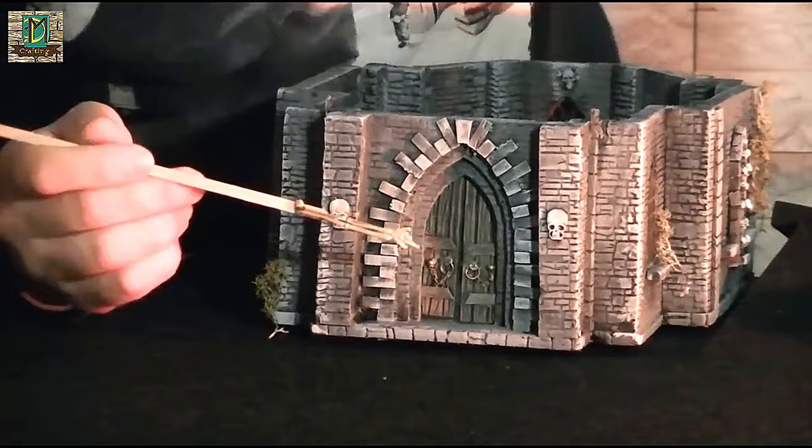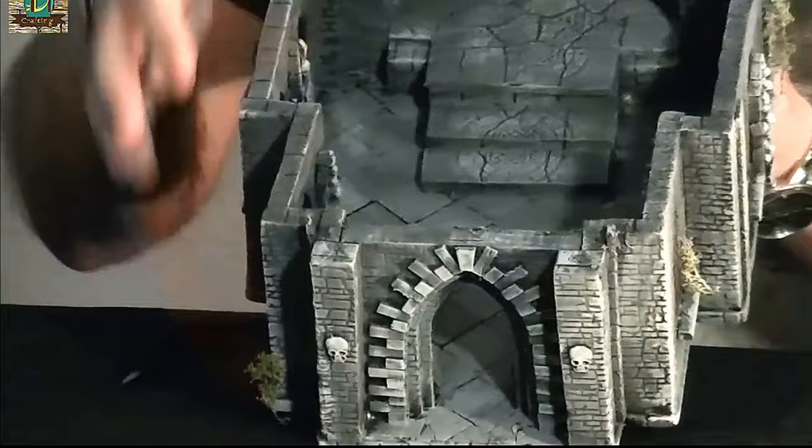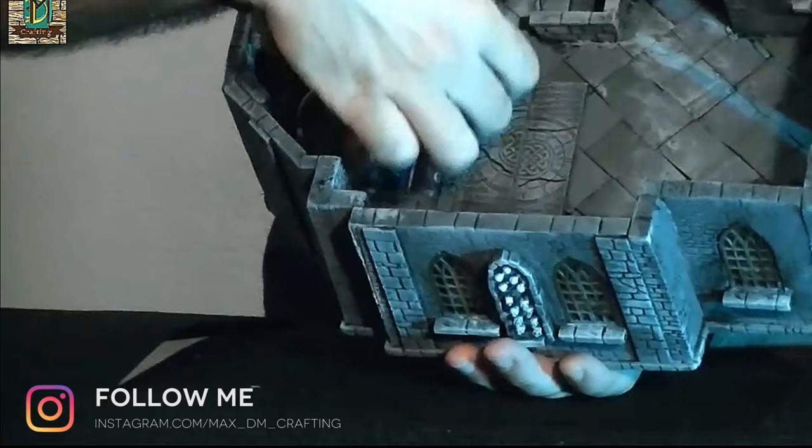The central nave floor has beautiful interior decorations, and the batteries and switch for the red lighting effect are hidden in the outer space. The portal was decorated with individual pieces, and the interior flooring was also made by gluing the tiles one by one onto the cardboard at a 45-degree angle.